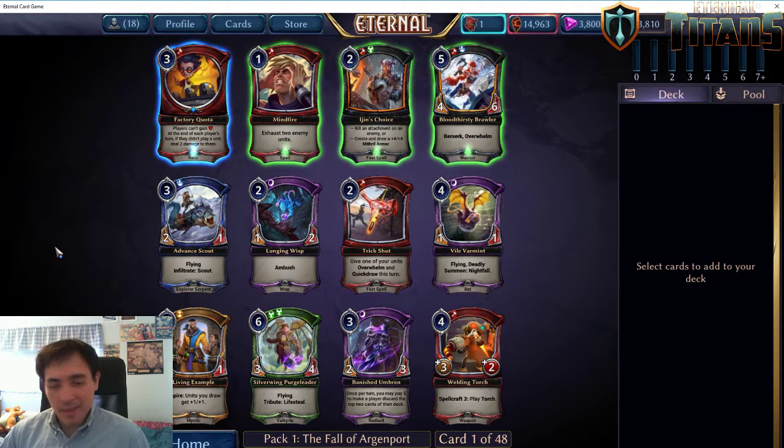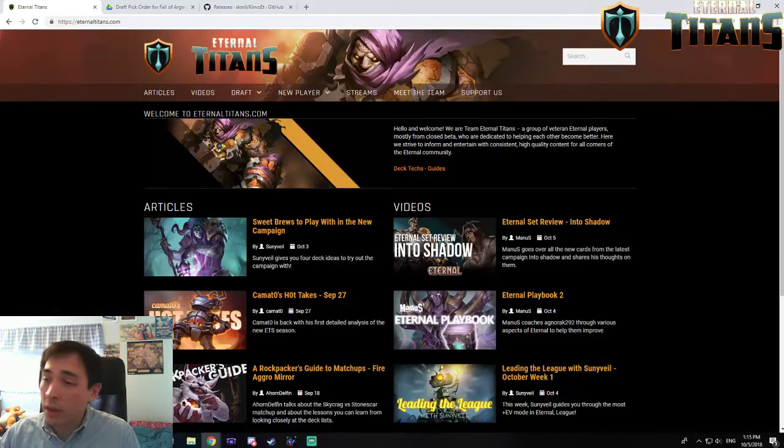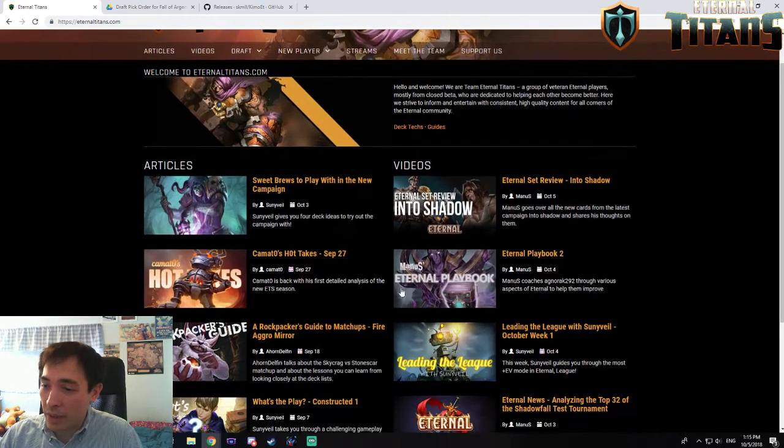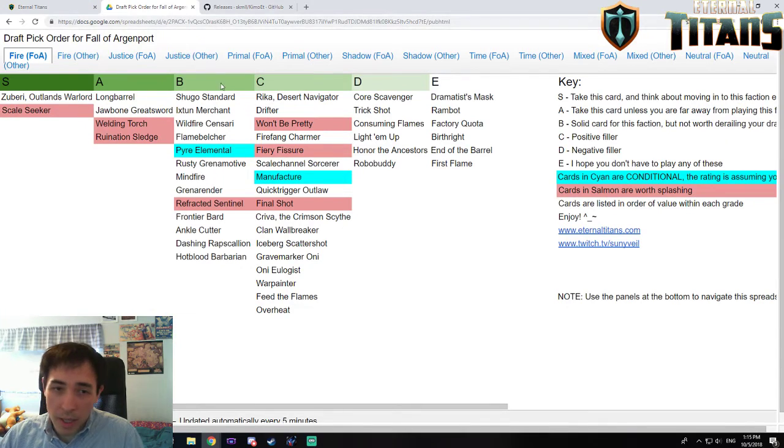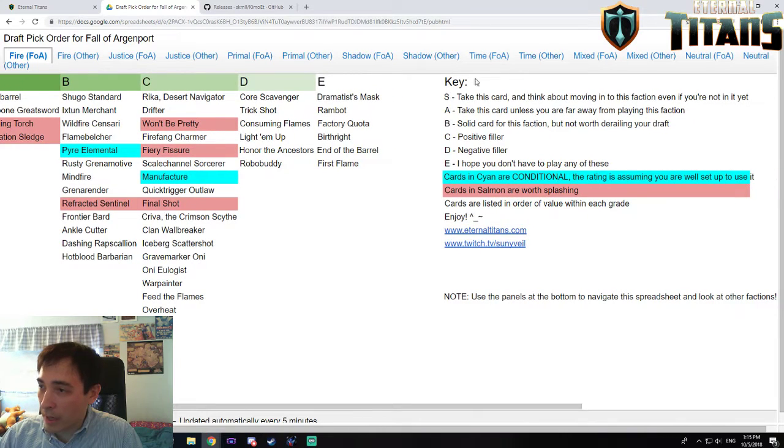You may be asking: which card should I take? There are so many choices. I've created a guide as to how I rate the cards and what I believe their relative power levels are. If you go to EternalTitans.com — a great place for Eternal content from mostly Manu and myself, plus Kamado, Ahorn, Dolphin, and other members of Eternal Titans — I made a draft ranking guide that ranks all the cards you'll see in draft. You can click on FOA Draft Ratings and you'll be brought to a spreadsheet listing every card by how good I think they are, with S being the best and E being cards you absolutely don't want to use.